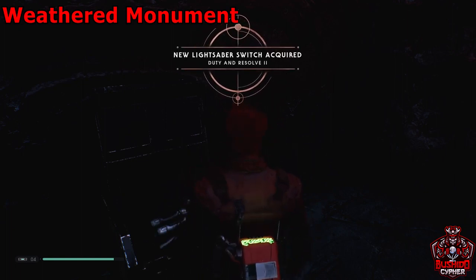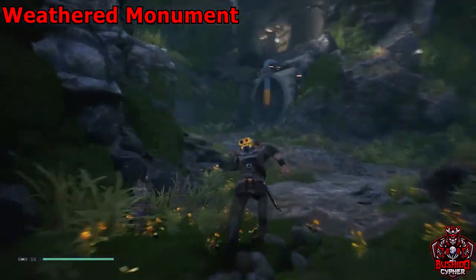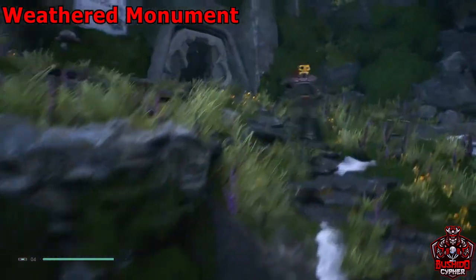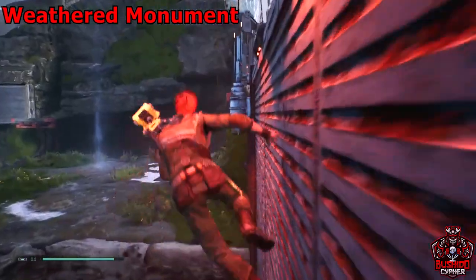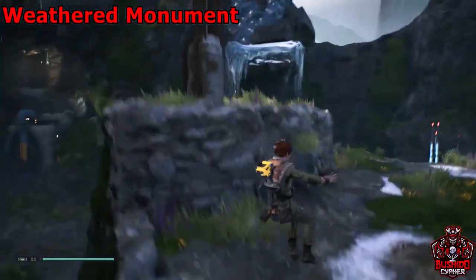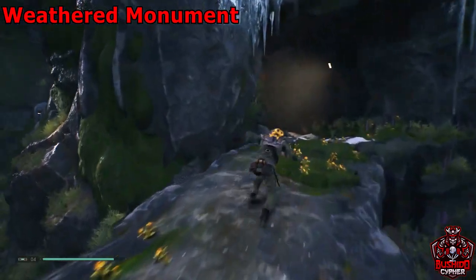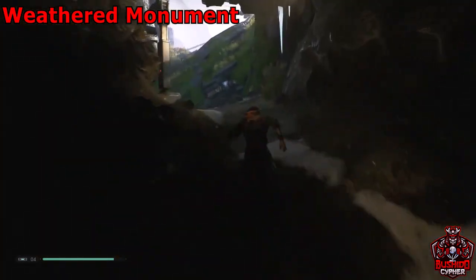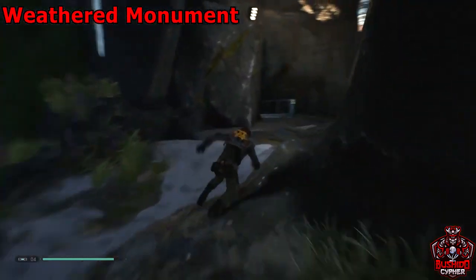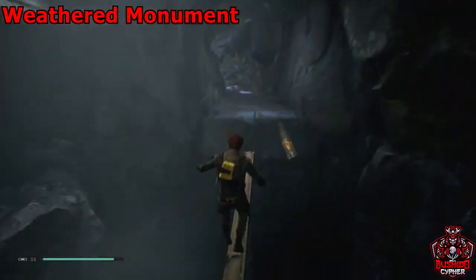That'll be another chest down. Next up we'll head up this cliff side, wall run across — you'll see that meditation circle there. Keep going up the cliff side and there'll be a stormtrooper here that you can just kill.